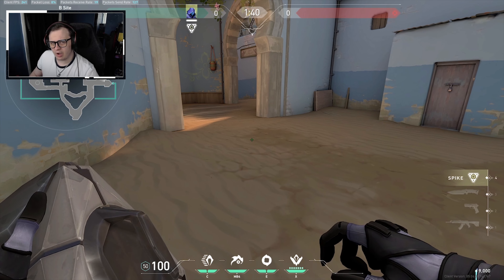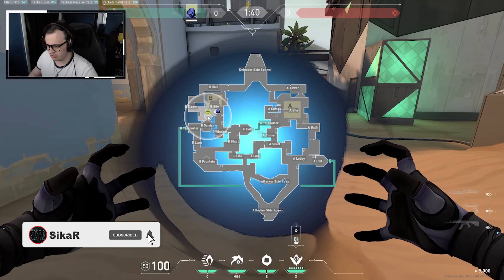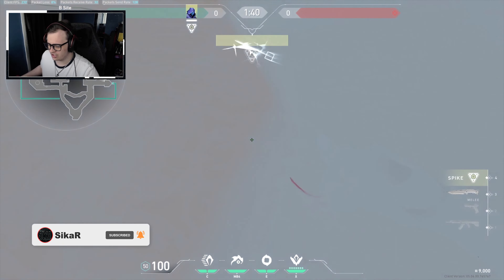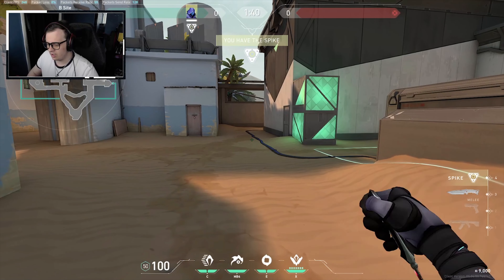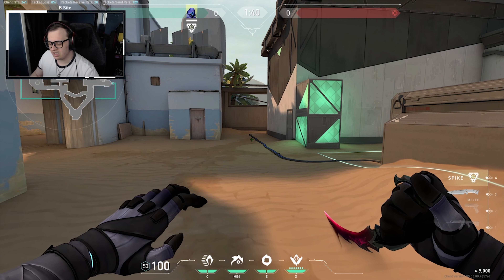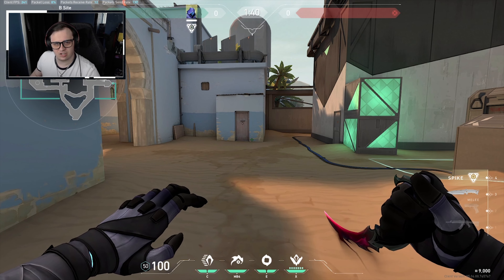Now this second trick is kind of known by a lot of the community — it's this little Omen trick for grabbing the spike. Everyone's heard of this: you ult on the spike, you cancel, and you pick it up. But because a lot of people know about this, there's actually a way to counter it now. The defenders can stand on the spike and stop you from teleporting onto it.